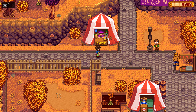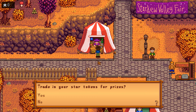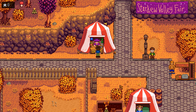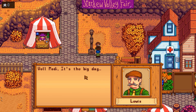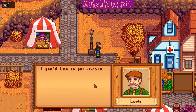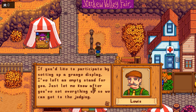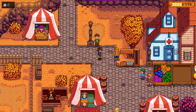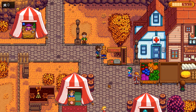We got stars — star tokens trade for surprises. Let's talk to the Mayor. 'Modi, it's the big day — our most important festival of the year, the Stardew Valley Fair. I left an empty stand for you; just let me know after you set everything up so we can get to judging.' There's a strength game — are you strong like me? Smash the stone!